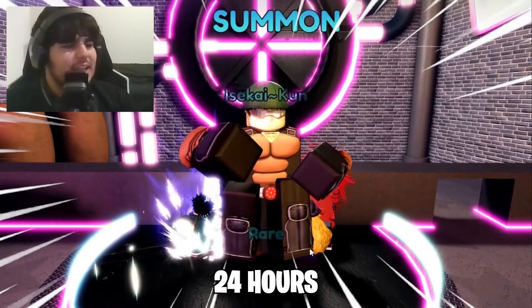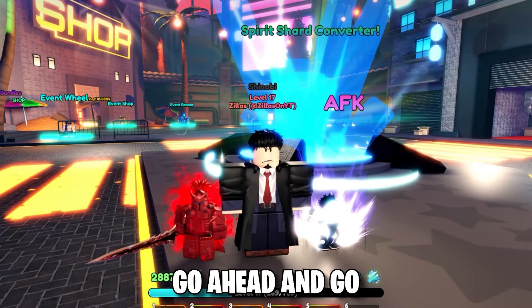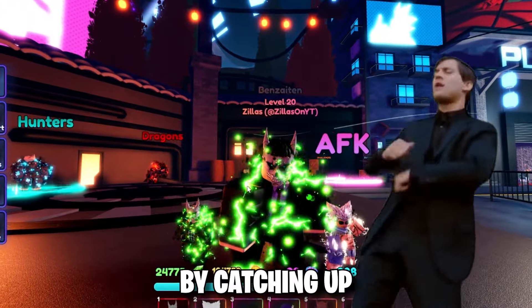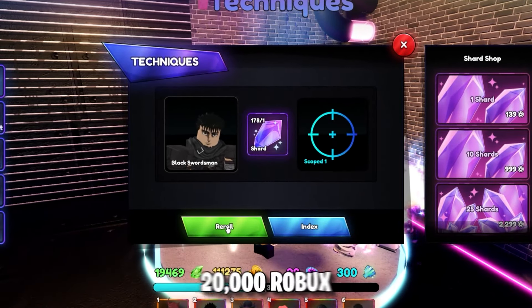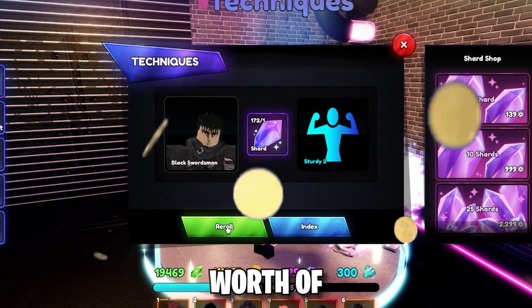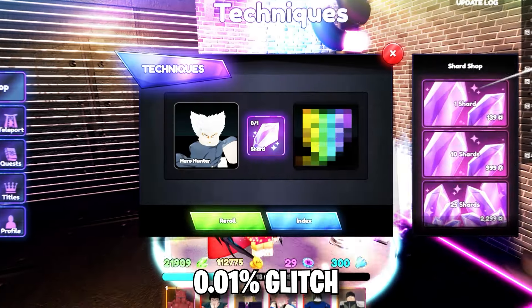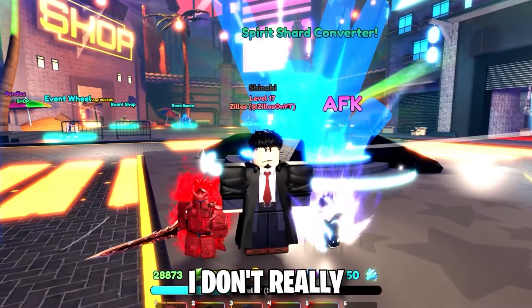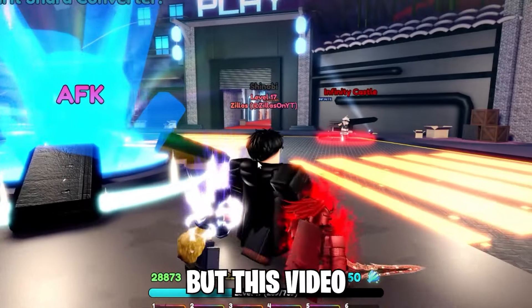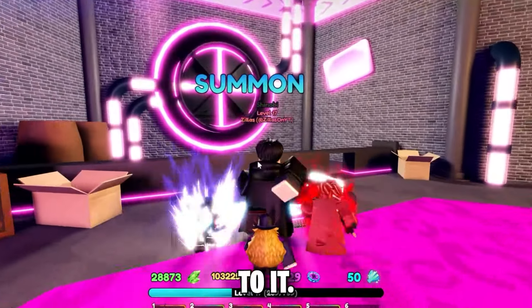This is Anime Last Time, and I went ahead and spent 24 hours on the brand new update to go from noob to pro by catching up with like five updates that I missed. I also spent around 20,000 Robux worth of traits to get the 0.01% glitch trait on the best unit in the game. I don't really want to spoil too much, but this video was an absolute roller coaster, so let's get straight to it.